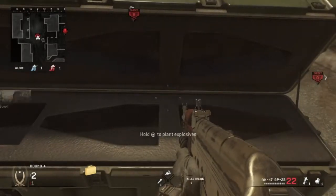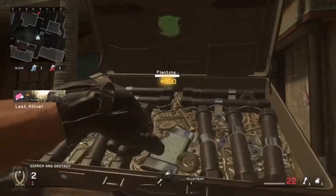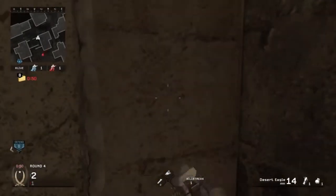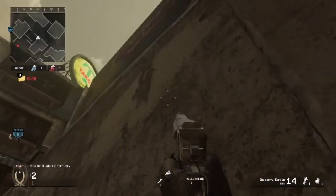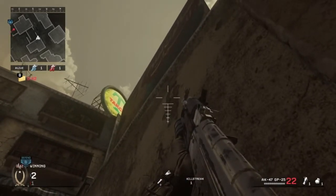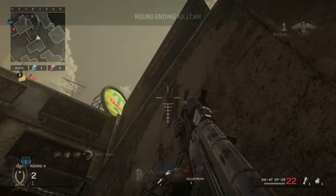Moving over to the B-bomb, you're going to plant where I show you here, and then when you do that you're going to run up these stairs to this corner, crouch down when you push into it, and then line up the bottom tip of your top grenade launcher crosshair with that mark right there on the wall, and just shoot your tube when you know the enemy's defusing.